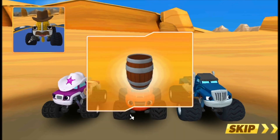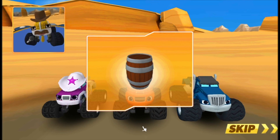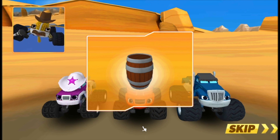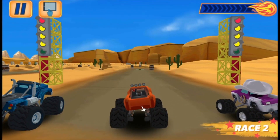Now rev up your engines for the force track! Force is a push or pull to move something. Use force to push and blast through barrels. Alright AJ, here we go — pedal to the metal!